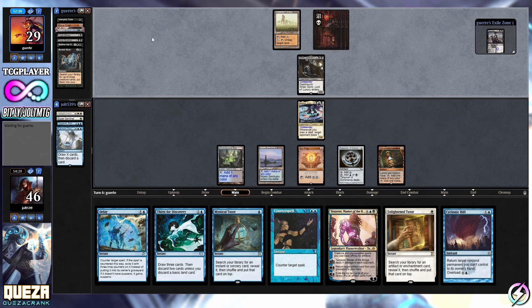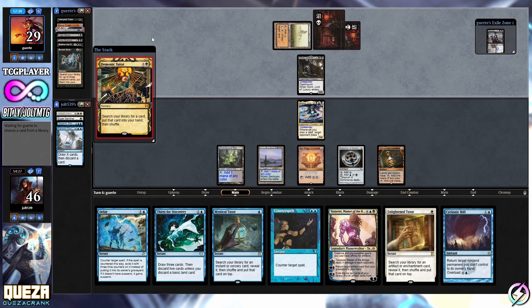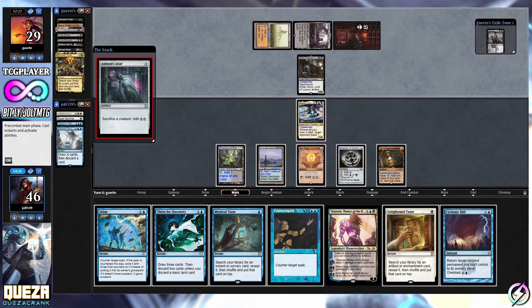We are running the Tezzeret package in here - we've got Tezzeret Master of the Bridge, Tezzeret Artifice Master, Tezzeret Betrayer, and Tezzeret Agent of Bolas. We've got some good Tezzeret stuff.